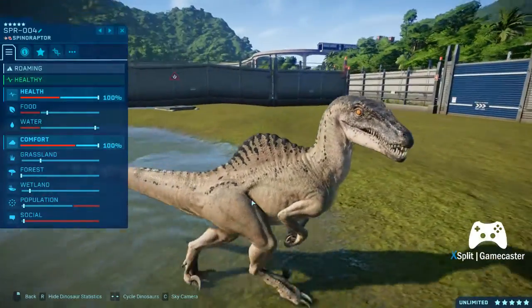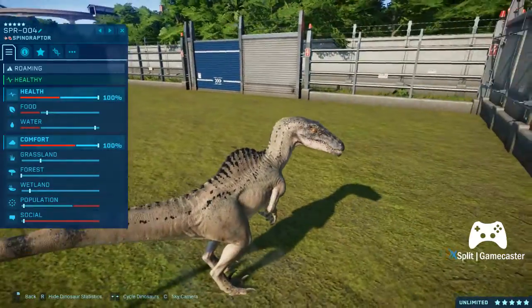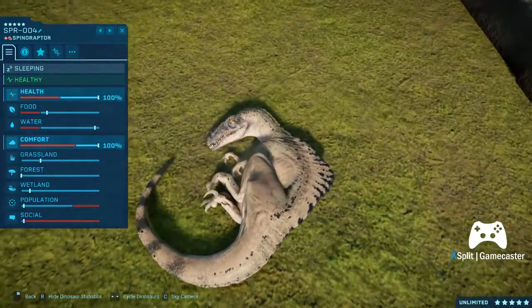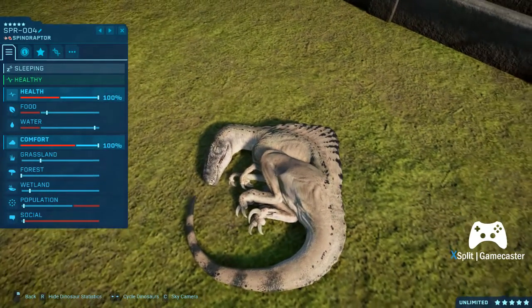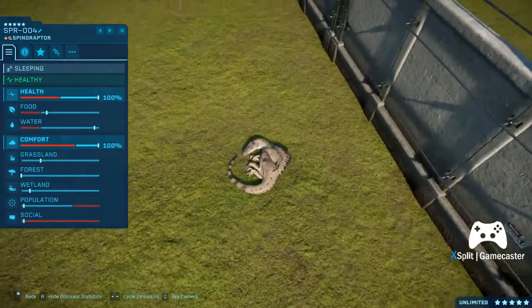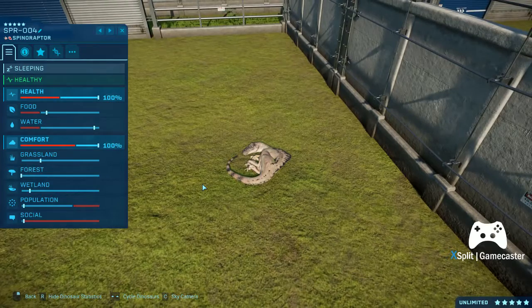I'm not sure how well you're going to see it on the upload, but in addition to the kind of pale, almost pinkish white, he's got these little blue specks that kind of reminds me of being able to see more muscle definition under there. The little twitches are actually kind of cute. He looks like a spino-raptor with vitiligo.